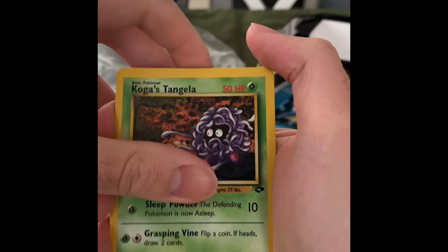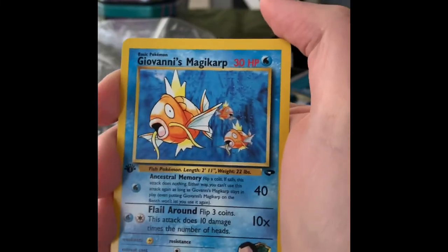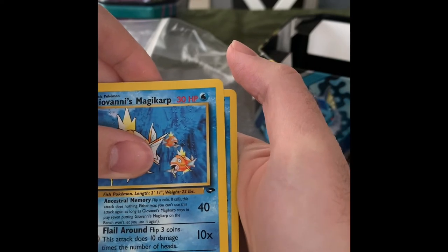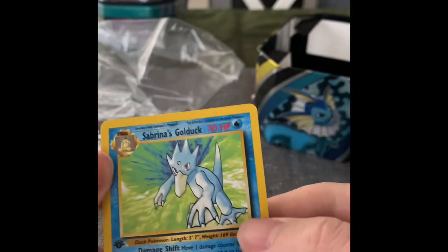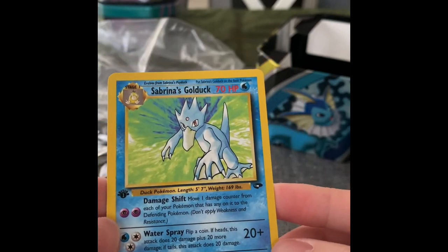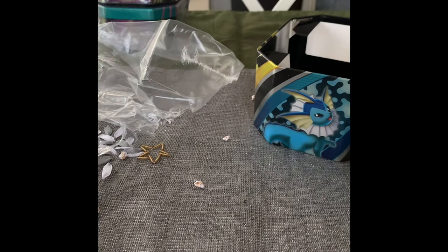We might be getting close to the rare here. One more common — Giovanni's Magikarp. Next pull is potentially the rare or the hollow. And... a Sabrina's Golduck. Not a hollow, but definitely a cool looking rare. The centering looks pretty good — a little bit off left to right, but the back is pretty good looking overall. Well, very cool. Definitely not a hollow, but still a cool looking card — it's the risk that we take doing this. Hope you guys enjoyed the video, and definitely be on the lookout for new videos coming from me.